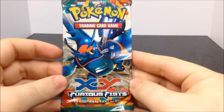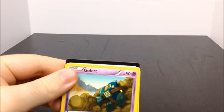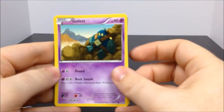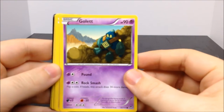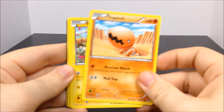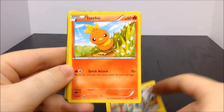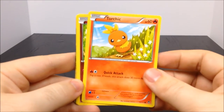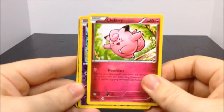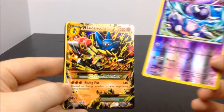Next we'll go with the XY Furious Fist. At least we got a few little cards that I remember from the past. So this is the XY Furious Fist, and we have Gulpin, Trapinch, Minun - so you have Minun and Plusle - Torchic which is a starter one, a Clefairy which looks like that new XY one, oh that's a Skorupi, that is awesome.